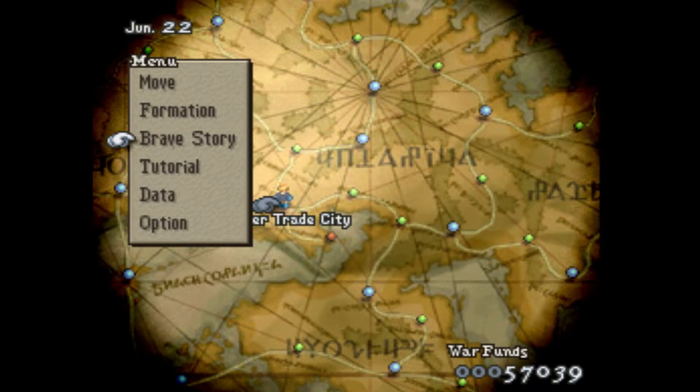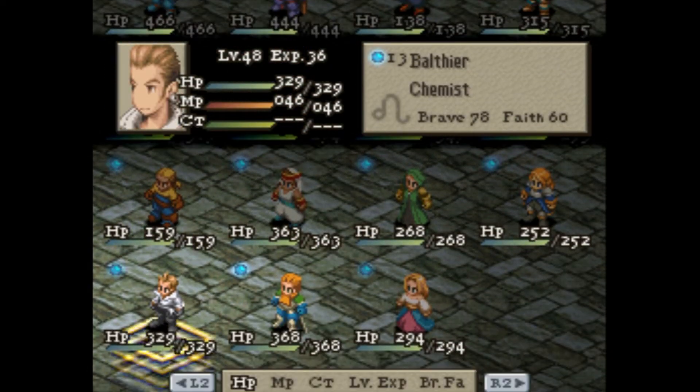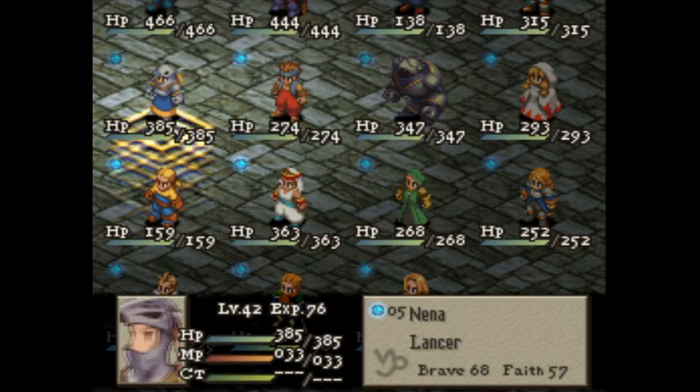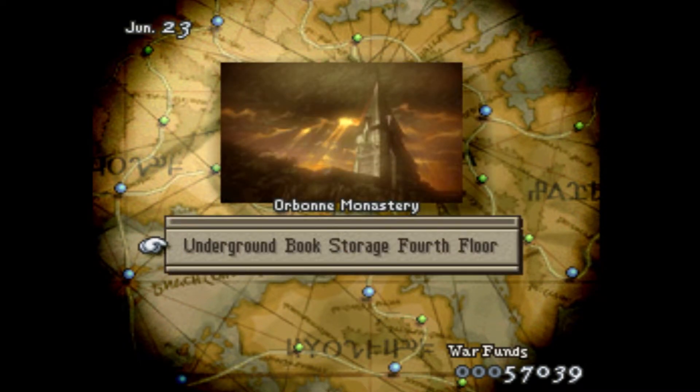Welcome back to Let's Play Final Fantasy Tactics, the Lion's War mod, and it's possibly the finale — probably the finale of the main story. Team is pretty much ready to go. The only thing I changed was I made the heir into a Chemist so he can unlock some more abilities, because he's probably going to be a little better later, even though he's kind of broken already. We're just going to head into the Orbán Monastery, head into the underground book floor, and stop these guys once and for all.